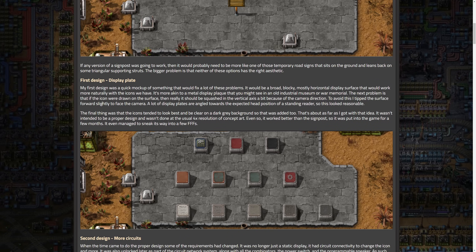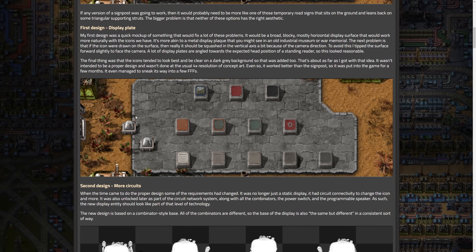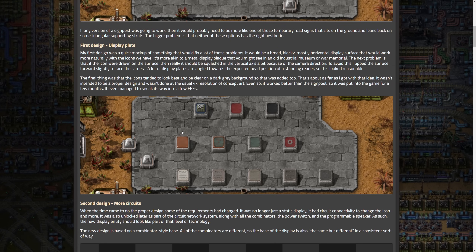So Arendelle did his first iteration. The first design was a quick mock of something that would fix a lot of these problems — a broad, blocky, mostly horizontal display surface that would work more naturally with the icons we have. It looks like a tombstone, which I found kind of hilarious. It actually does look nice. I find it hilarious just because I die so much in Factorio — if one of these was placed every time I died, this would be appropriate.